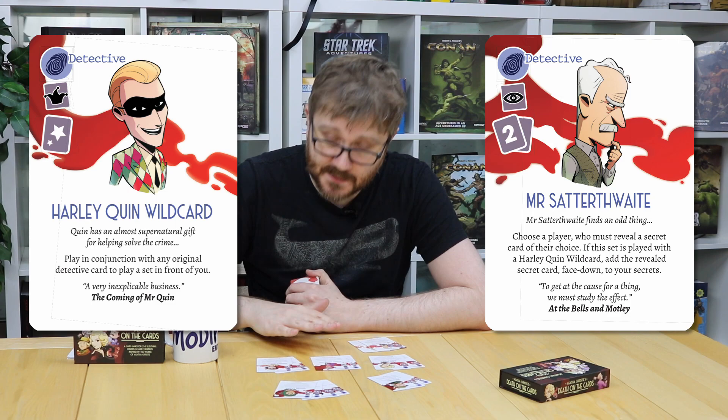Next is Mr. Satterthwaite, who is played in a set of two. If you pair him up with Harley Quinn, then whichever secret card the other player reveals, you get to take it and add it to your secrets face down.